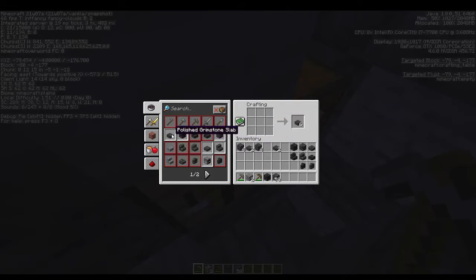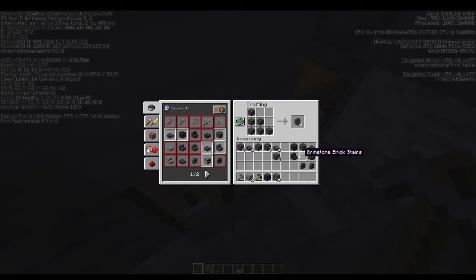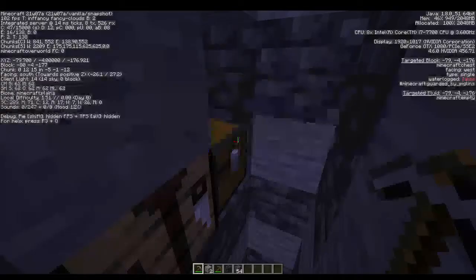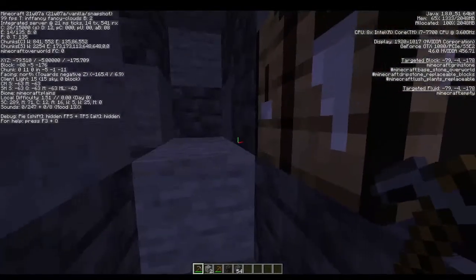To craft chiseled Grimstone, you need two slabs or something like that. To get Grimstone slabs, it's basically the same thing as normal slabs. To get polished Grimstone, it's like placing stone to make a stone brick. Then you do the normal stair and wall stuff — same with the polished version. It's really simple, it's basically stone but a different type.